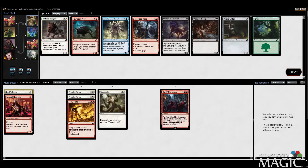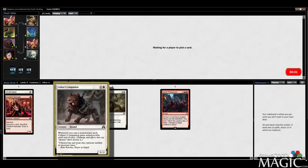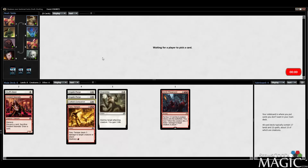Wicker Witch is good for delirium. We can take Cathar's Companion — I like it more than the Howlpack Wolf since it can block. There's also Senseless Rage. We'll take the Companion. Wicker Witch would be better if we end up with delirium, but cast a Grifspoon on Companion and you've got a four-one indestructible until end of turn — it's not bad.